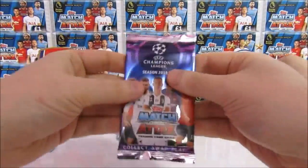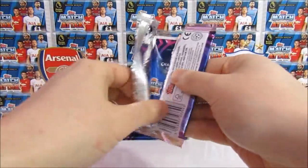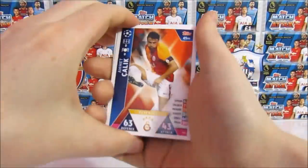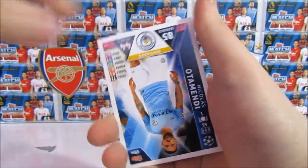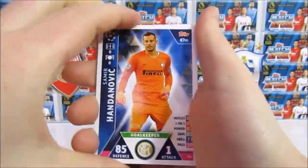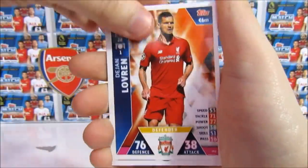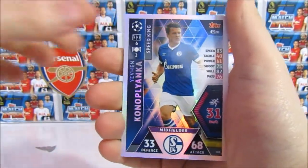So each 100 Club means we're not getting the Salah. Yeah, that is the downside. You never know, we might get lucky. In this pack we have a Kalik, the Juventus Badge, Otamendi, a Handanovic, a Lovren, Kimpempe, the code, and it's just a regular Kanyu Plyanka Speed King.